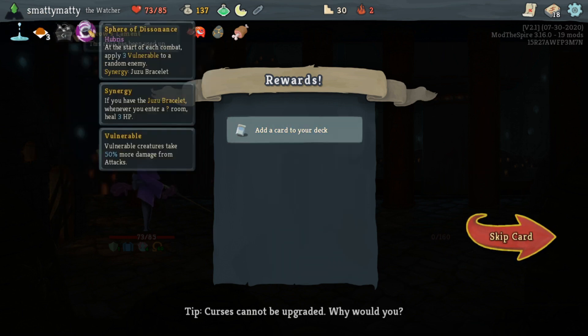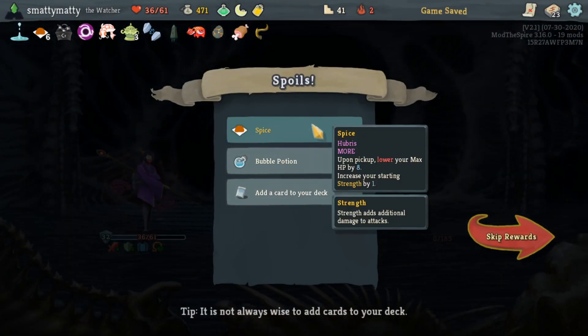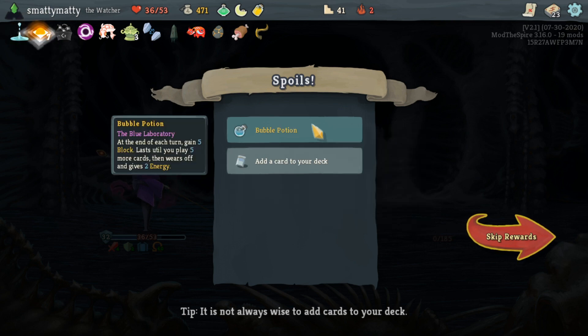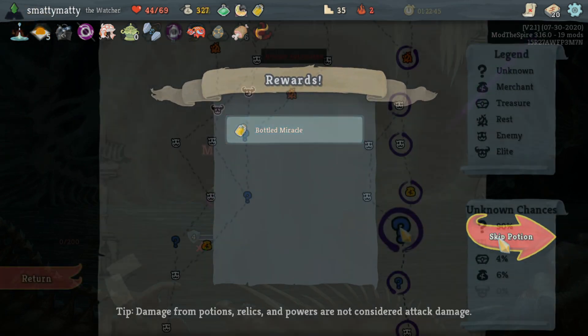The second Spice gives you 16 max HP and 1 dexterity, which is just absolutely amazing. But anything beyond that, you'll start losing 8 max HP per stack, but gain some extra strength. The more Spices you take, the higher the chance seems to be for more Spices to appear, and it even gets to the point where your card rewards are replaced by Spices as well.